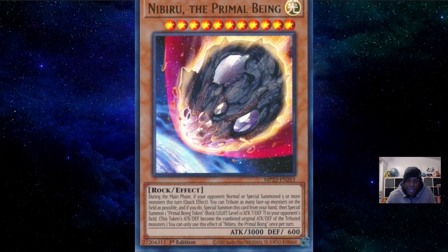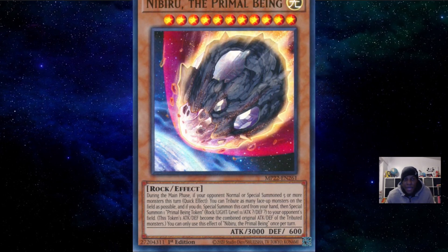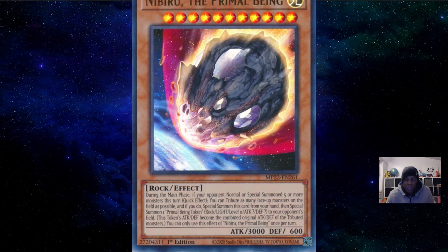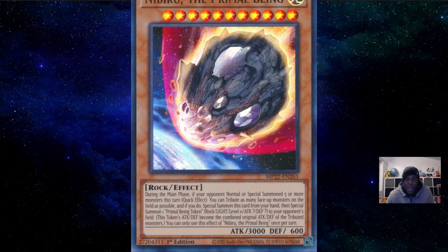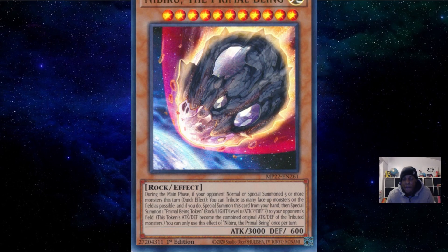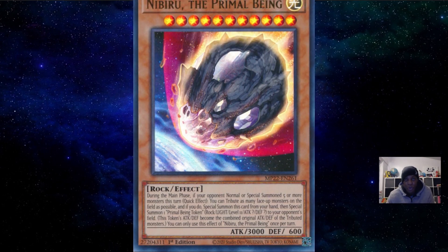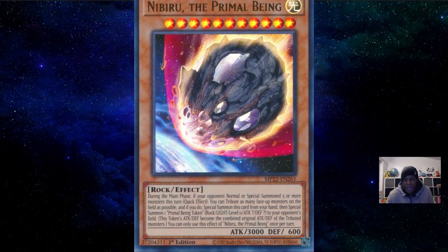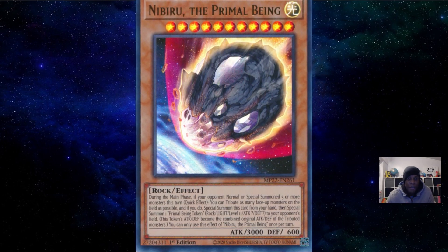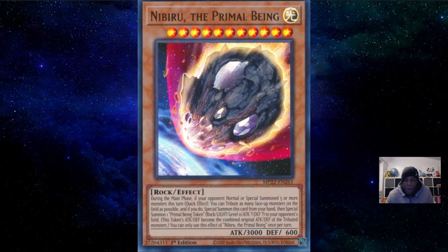But with a banlist looming, as well as Kashtira looking to be a strong contender in the metagame, I do think Nibiru is going to be an interesting card. From what I've seen, Kashtira don't really put up many negates on their end board, so being able to Nibiru at the end of a combo can definitely do a lot of damage. Kashtira can lock out like six zones, which is absolutely crazy without any interaction from you as an opponent, so Nibiru being an answer to that board is something I'm considering.